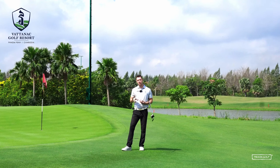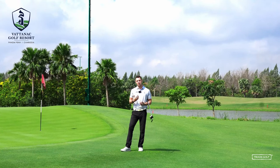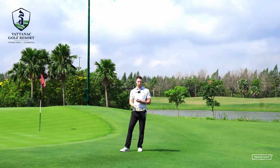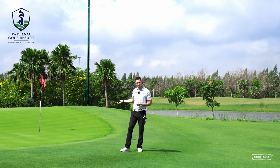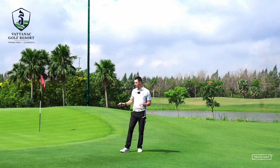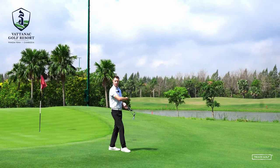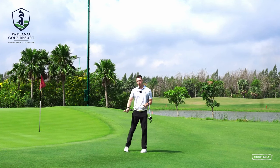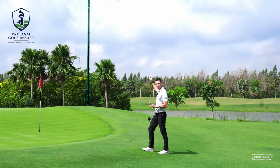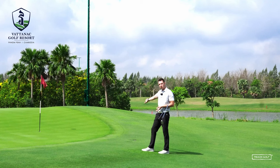We've come to the green because we've got to best decide what is a good place to miss from, so we give ourselves an easy chip or an easy putt. The pin is on the right today, so as we discussed, we're going to tee up on the left to open up the angle. From here, a good place to miss is the front of this green — easy chip shot up, nothing in front. A bad place to miss would be the far right side, because then you've got to play a flop shot over that hill back onto the green.